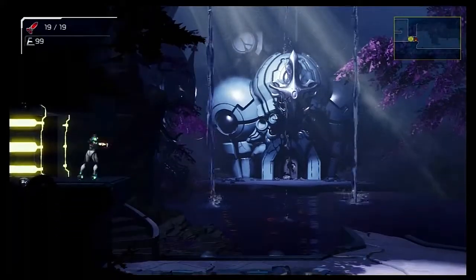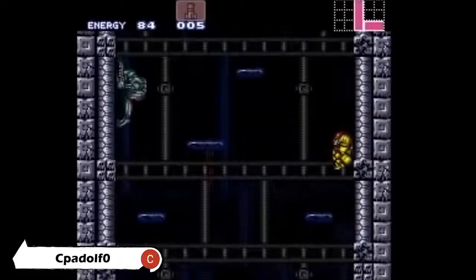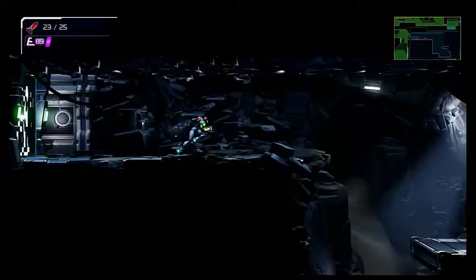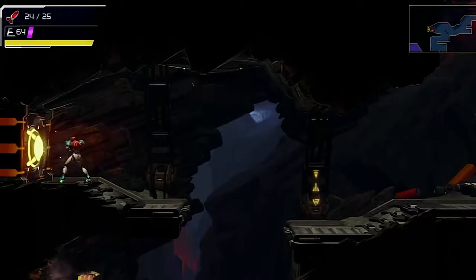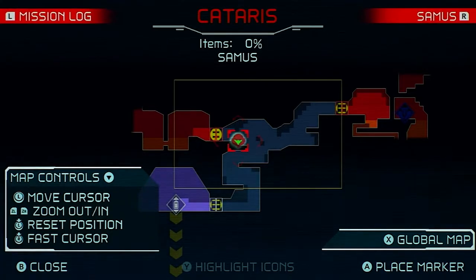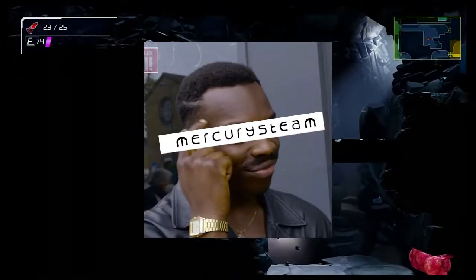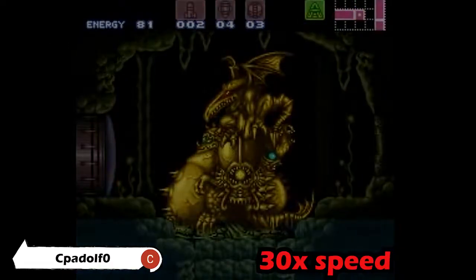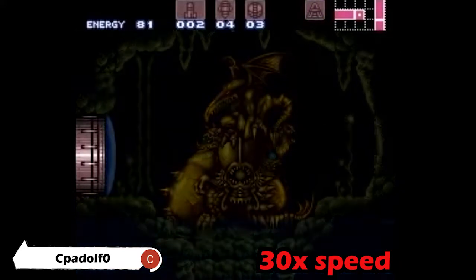On a deeper level of design, 2D Metroid games are speedrunner games. Always have been, and Metroid Dread is no different. The game is designed in such a way to make certain routes or paths seemingly impossible, either because the area ends in a dead end or because you don't have the correct tools to traverse that part of the world yet. But that's just what Mercury Steam wants you to think. Dread has been made not only with the understanding that people are going to try to break the game, but it's been designed with sequence breaks in mind.